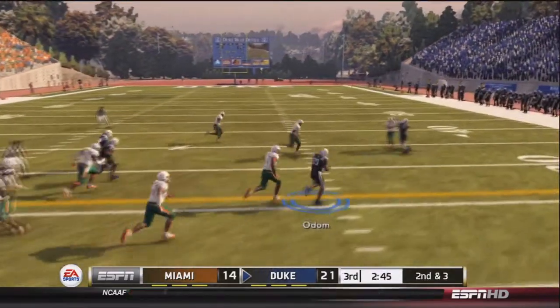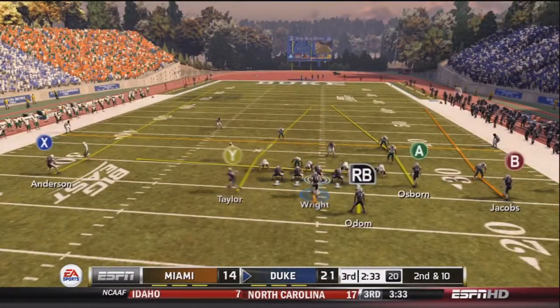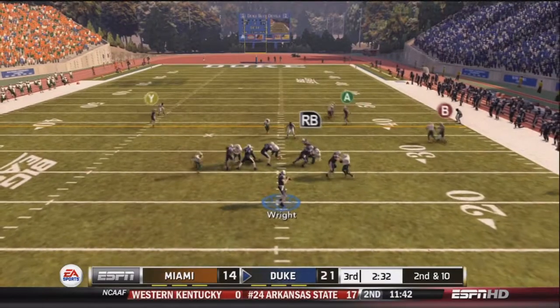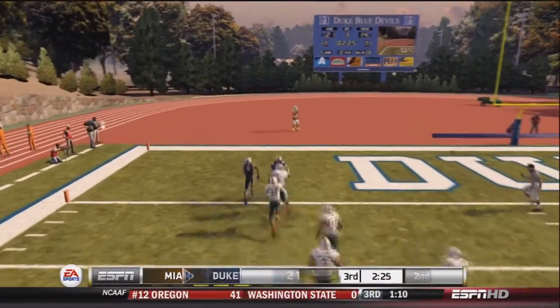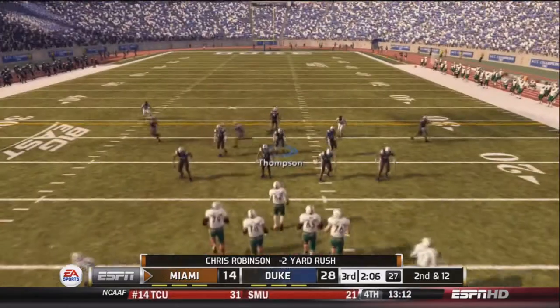Wright hands off to Odom, who goes right for a nice first down. After an incomplete pass, Wright drops back and looks deep left — Kevin Taylor has nobody in front of him. That's a touchdown. Duke goes up 28-14 in the third quarter — 28 unanswered points.